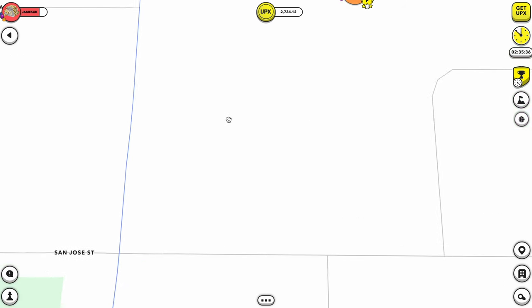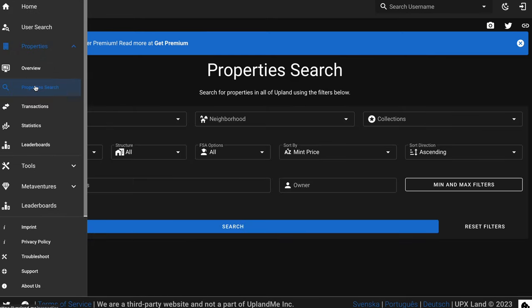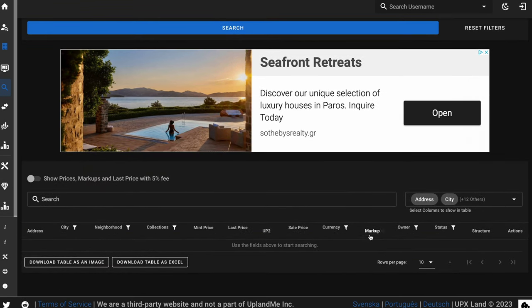Every single property in Upland is mapped to the real world. If you want to buy UPX it's 1,000 UPX for one dollar, so you can start just buying one or two properties and add value by finding good deals at 50–60 markup then selling them. You can go to UPX land, go to property search, leave the neighborhood blank, filter for sale, click the markup button, and look for anything below 60–70 markup — I'll buy that every single day of the week and sell it for 100 markup.